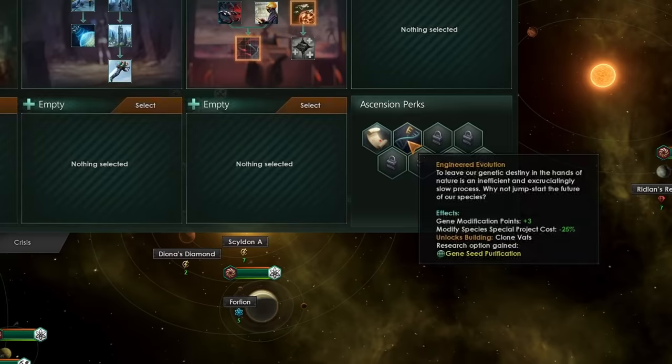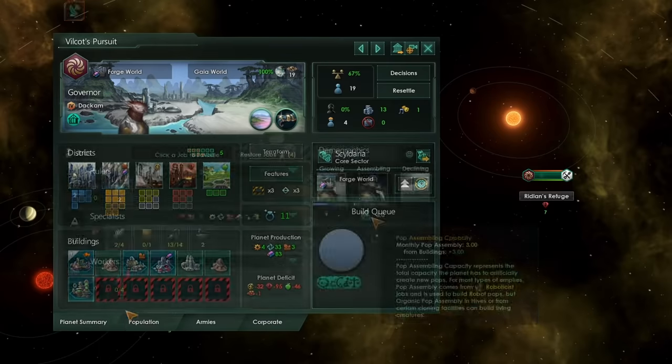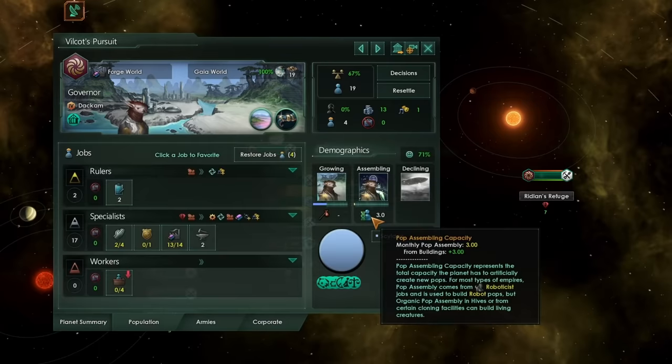You'll also unlock the ability to build clone vats. Clone vats can be constructed on your planets — they have quite a high food upkeep of 30 food, but they allow you to assemble people from scratch. Yes, that's right — you'll get monthly pop assembly capacity.